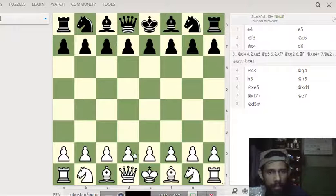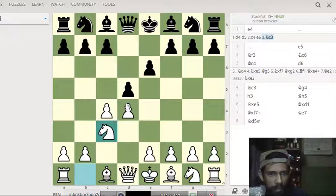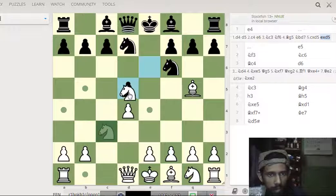The fourth trap is the Elephant Trap. White starts with d4, d5 for black, c4 — that's the Queen's Gambit. Black ignores the gambit with e6, knight c3 keeps pressing on the d5 square, knight f6, bishop g5 creates a pin, and knight bd7. This looks like a mistake for white, because if you capture, and you are unaware of the trap, black offers the queen.